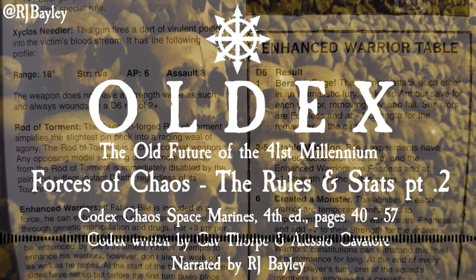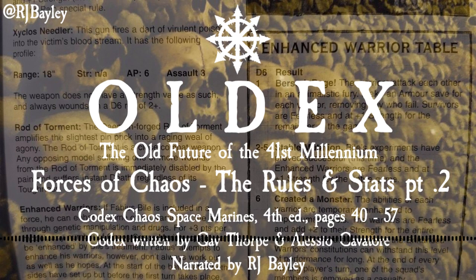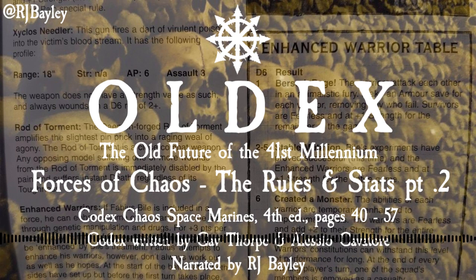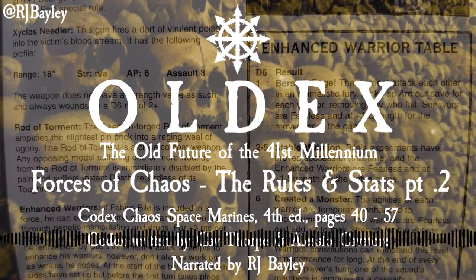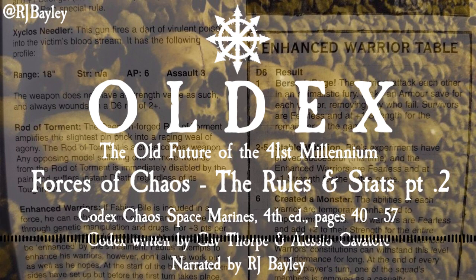Chaos Rhino Statline: Ballistic Skill 4. Armour Front 11, Side 11, Rear 10. Unit Type: Vehicle, Tank, Transport. 10 Models. Note that models in Terminator armour, obliterators, and summoned demons, even though they are infantry, cannot be transported. Fire Points: 1. The Chaos Rhino has a large hatch on top of its hull, which can be used as a fire point. This does not leave the Chaos Rhino open-topped, as its passengers wear power armour.